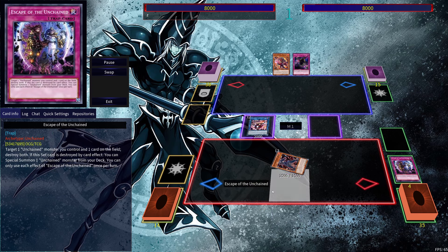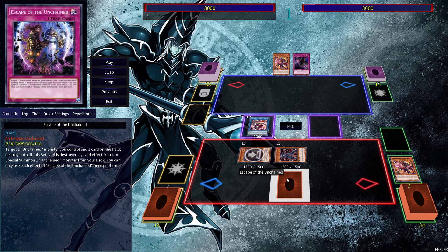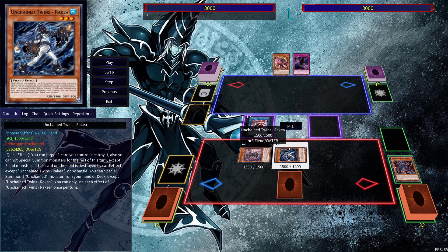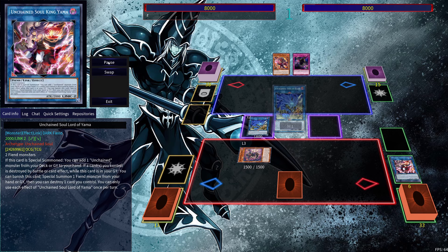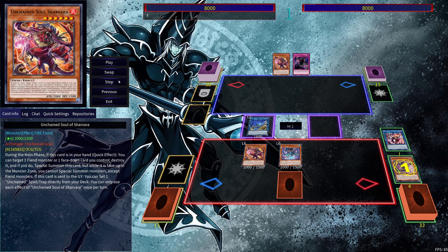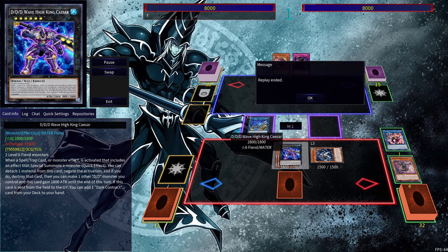Then we can use Yama's effect, use Aruha's effect in order to pop that trap, activate the trap in order to get Sarama, activate Sarama's effect in order to get the trap that's in the grave — you can choose whichever one you want. Then we can pop Aruha using the second half of Sarama's effect and get ourselves Rakea. Link away into Unchained Soul of Rage, pop Shiyama, and then bring out Sharvara like we did with the previous combo and get Rakea. Then XYZ into DDD Wave King Caesar.